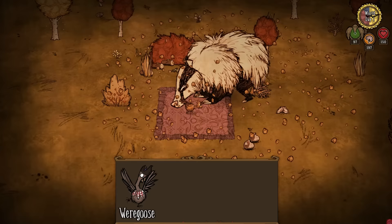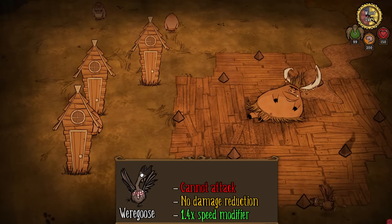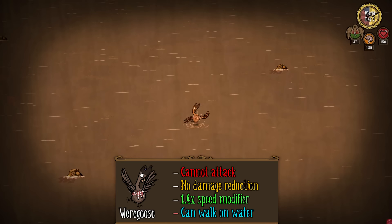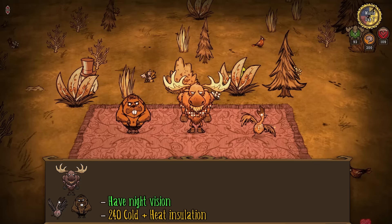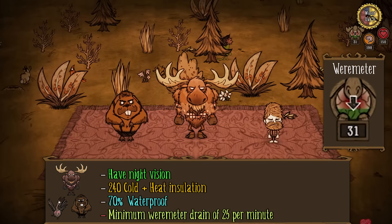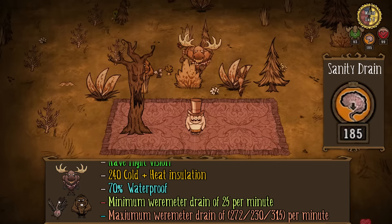The weregoose is the third transformation and is a lot simpler than the other two. The weregoose cannot attack, has no damage reduction, but does move 1.4 times faster than a normal character, and can run and stand on water without drowning. All these wereforms have night vision, 240 cold and heat insulation, and are 70% waterproof, while also slowly draining your weremeter — unless you're not doing their corresponding task, in which case the weremeter drains very fast. For the werebeaver you must be working, for the weremoose you must be fighting, and for the weregoose you must be running. All the wereforms drain your sanity by minus 6 per minute.